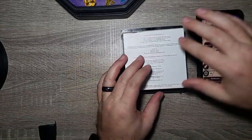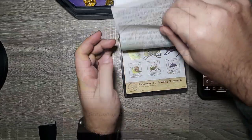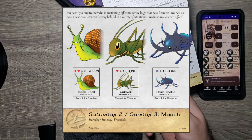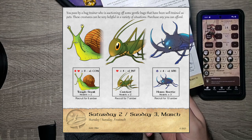Now we will continue on to today, which is going to be Saturday, March 2nd. We are at the Bug Brigade. You passed by a bug trainer who is auctioning off some gentle bugs that have been well-trained as pets. These creatures can be very helpful in a variety of situations. Purchase any you can afford.